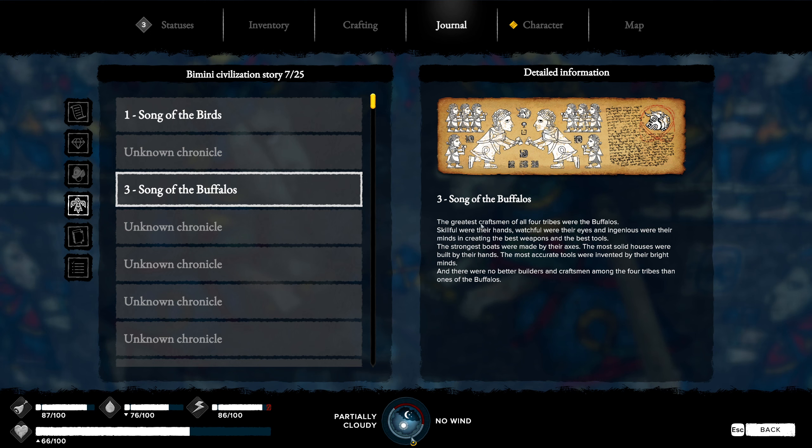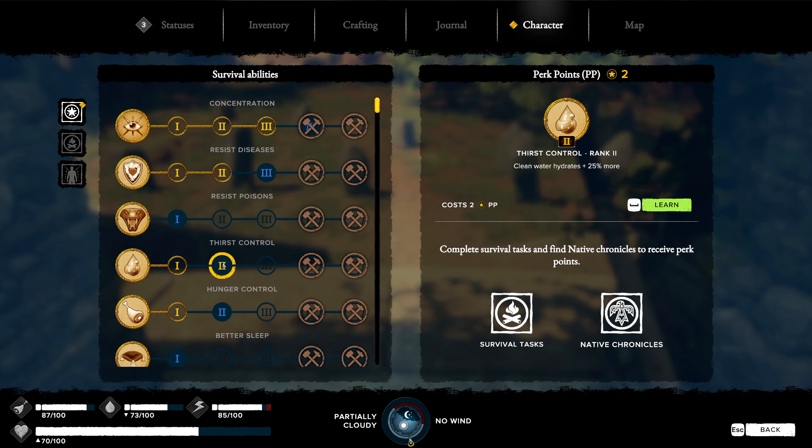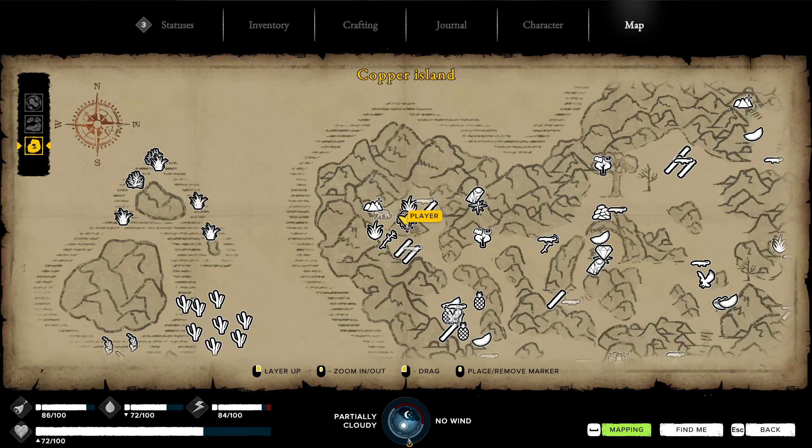Songs of the Buffaloes: 'The greatest craftsmen of all four tribes were the Buffaloes — skillful were their hands, watchful were their eyes, and ingenious were their minds in creating the best weapons and tools. The strongest boats were made by their axes, the most solid houses by their hands, the most accurate tools by their bright minds. There were no better builders and craftsmen among the four tribes than those of the Buffaloes.' I'm going to get the thirst control perk because that's my biggest problem at the moment.